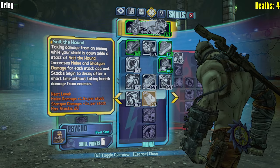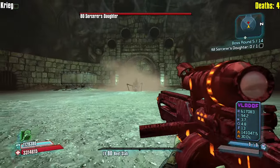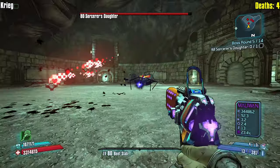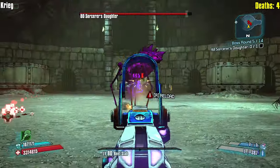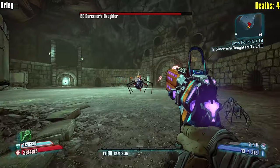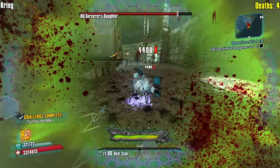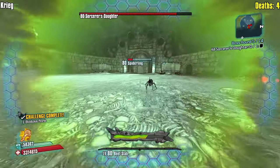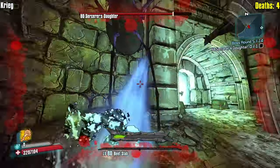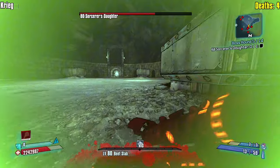I think we have a decent matchup against this boss - big spider. I don't think she will like getting hit with slag mixed with a little bit of fire burn damage. I don't think she has resistance to fire so just lost a couple of those. We can one-shot spiderlings at this point - it'd be really nice to have Bloodsplosion, but fortunately I do not have it.